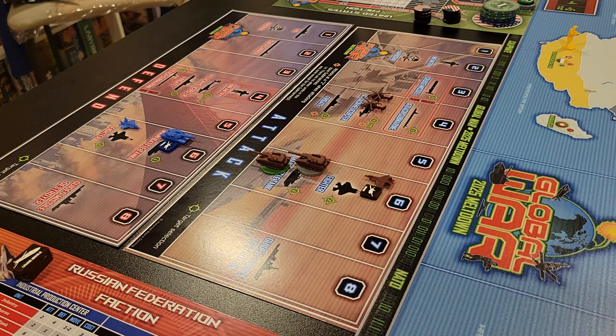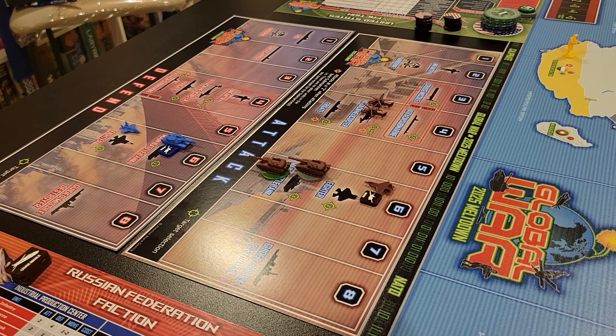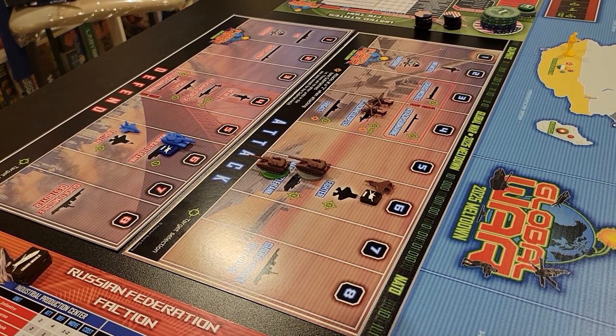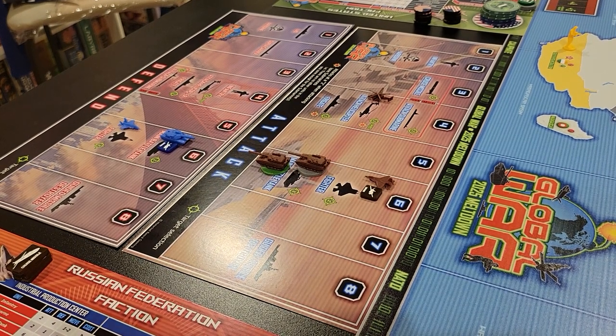Now I'll roll for the NATO fighter — he gets a four, six or less: that's a miss. And their main battle tank gets to roll with the drone — he gets two dice, rolled a hit and a miss, so he'll take his hit. That means we'll lose an attack helicopter as the Russians.